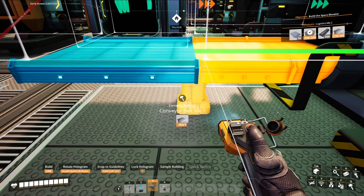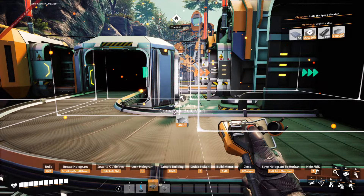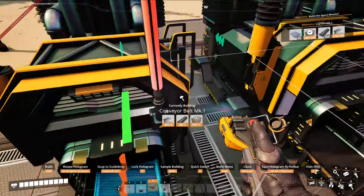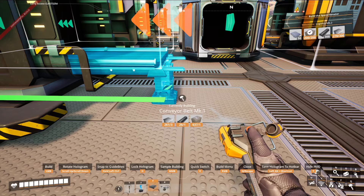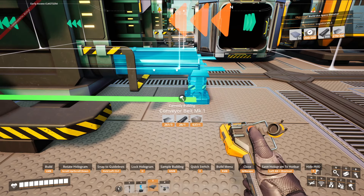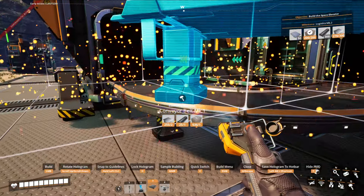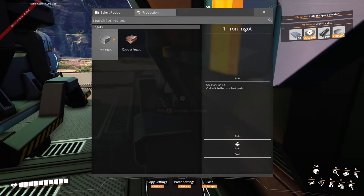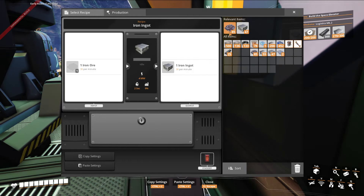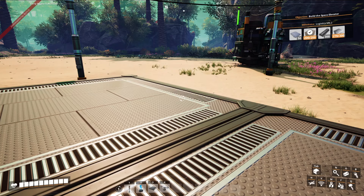I think we're gonna need to place one right there. I'm surprised that doesn't line up there. Anyways, that takes care of that. So now we have the smelters here, which we can now put iron in. We can throw that in there, so that takes care of that. Now we're gonna have to expand a little bit more.